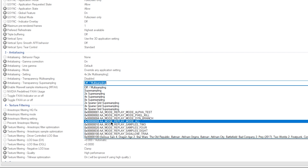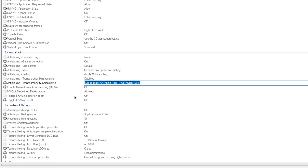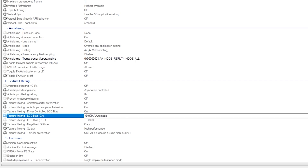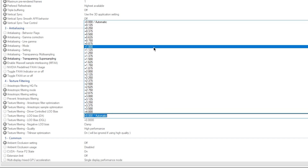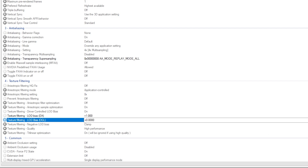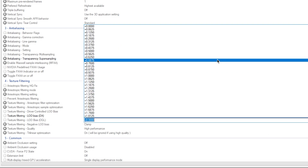You can increase this option — the AA mode — and make sure to select the same value. Now scroll down to find Texture Filtering, then look for Texture Filtering LOD Bias (DX). Click the dropdown and change the value to one percent. Then find Texture Filtering LOD Bias (OGL), click the dropdown, and again select one percent.